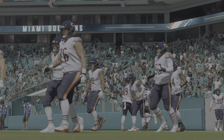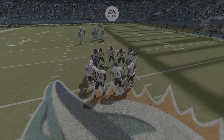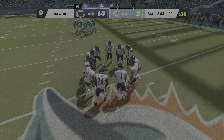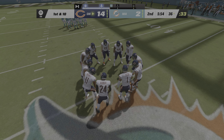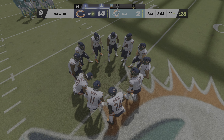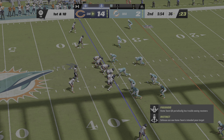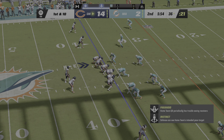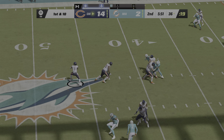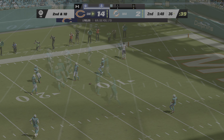The Bears have good field position following the interception — a chance to build on their lead starting with first and ten. From the 36, Fields buys time to his left — and that is incomplete. Credit to the defense — they want to force an incompletion and deflate an offense that took the field charged up after a turnover.